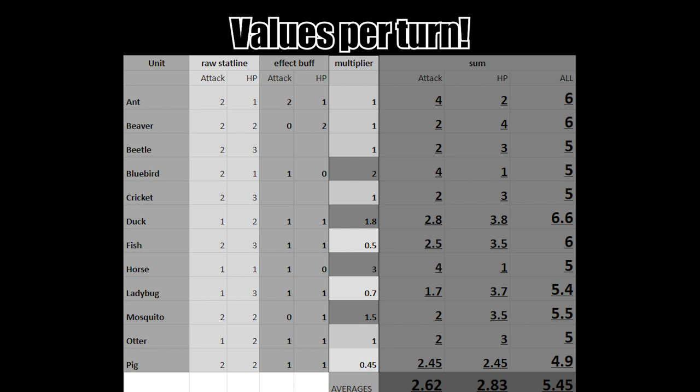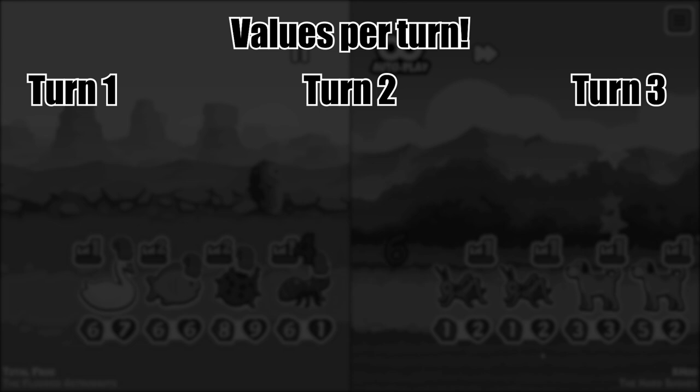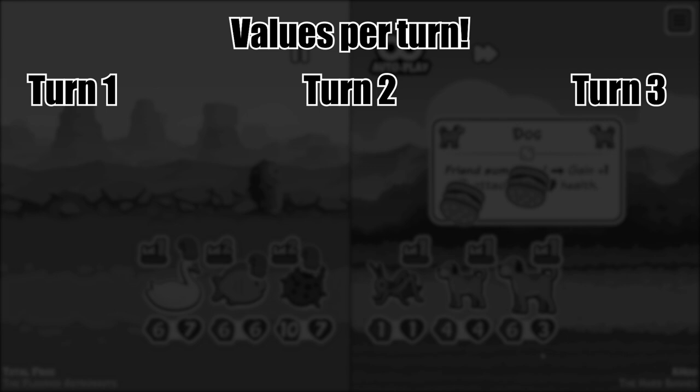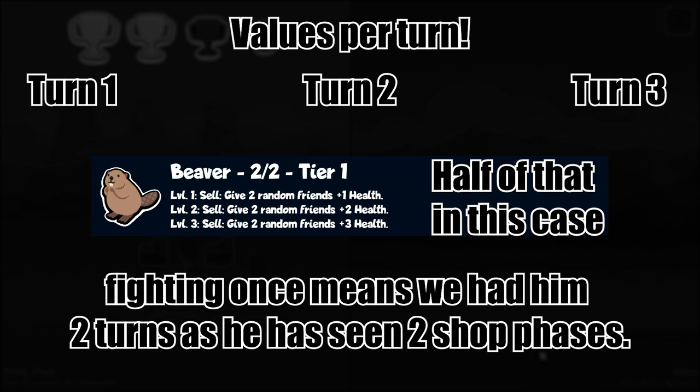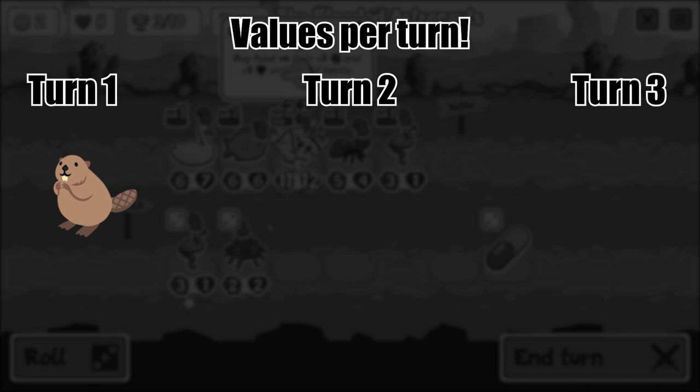This sheet's result is value per unit per turn. If we buy a beaver this turn, have it fight a round, and sell it in the next shop phase, his body will have played a role. But we had two shop phases, so his sell effect only accounts for that turn where we sold him. As we had him two rounds effectively, his sell effect's value per turn is half of that. Remember that fighting once means we had him two turns, as he has seen two shop phases.